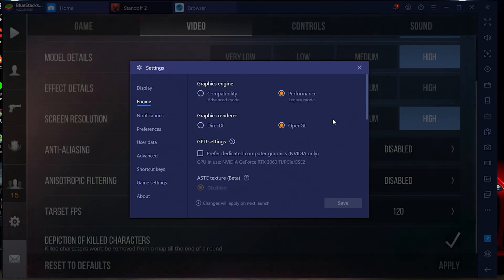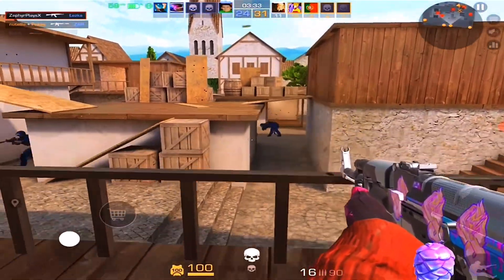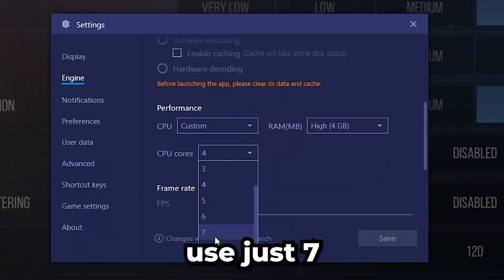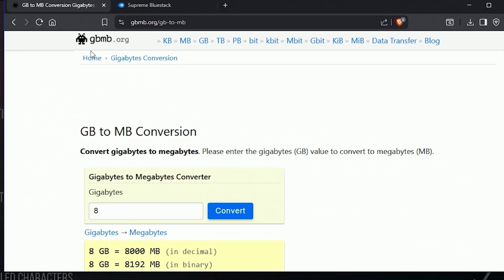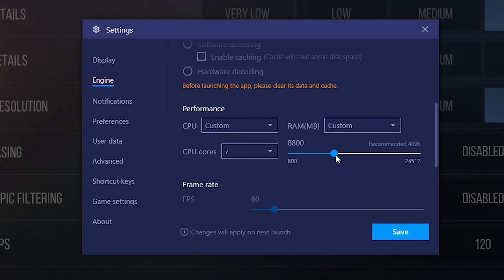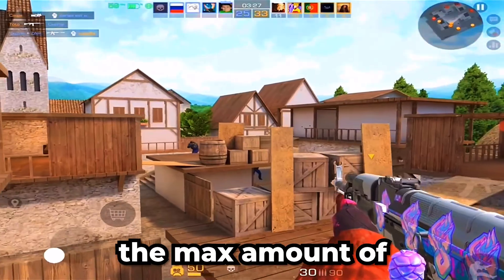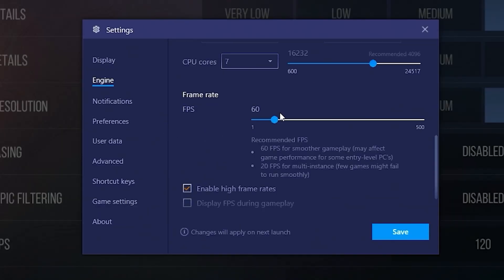Select the target FPS to 165 or 120, whatever shows up, and press Apply. Now for CPU settings: I have 16 threads and 8 cores, so I use the max amount of cores minus 1. If you have 4 cores, use 3. If you have 8 cores, use 7. For RAM, if you have 8 GB, put at least 6 GB allocated. Use a GB to MB conversion calculator — for 6 GB, that's 6,144 MB. If you have 16 GB, use at least 10 GB. If you have 32 GB, put 16 GB. Bluestack will never use the maximum you allocate, but this ensures the emulator uses your PC's full performance. Then go to FPS and set 165.